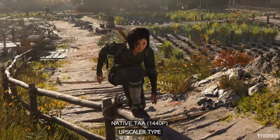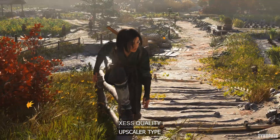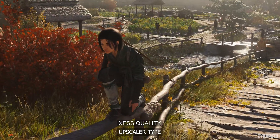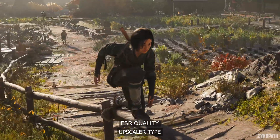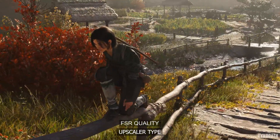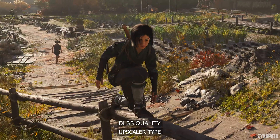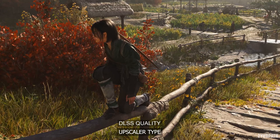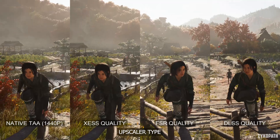Now let's take a look at the upscalers in motion. Going from native TAA to XESS looks mostly stable, with slight ghosting not being noticeable unless you're looking for it. As for FSR, the ghosting is way more noticeable, since it's harsher and lasts for more frames — definitely noticeable during normal gameplay. DLSS looks very stable and doesn't suffer from any glaring issues. As usual, DLSS is my recommended option if your GPU supports it.